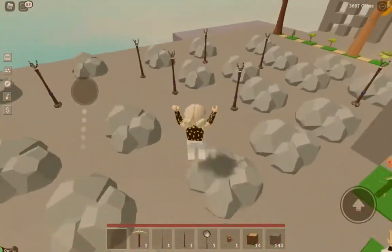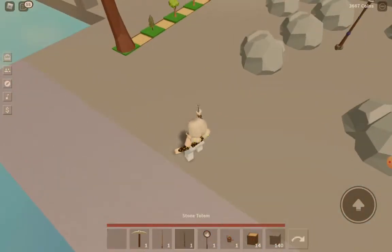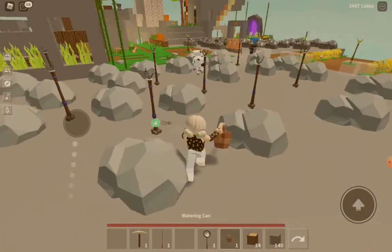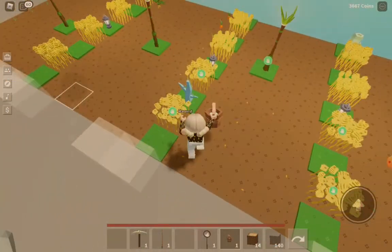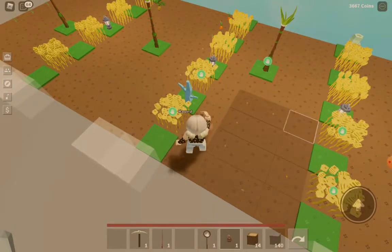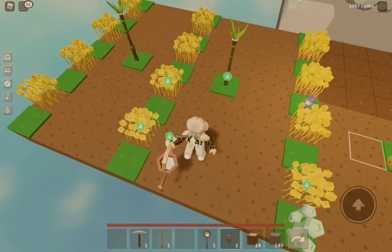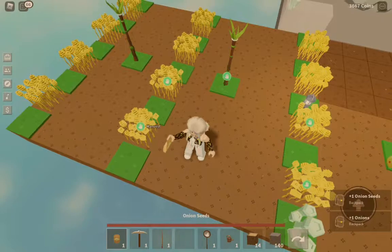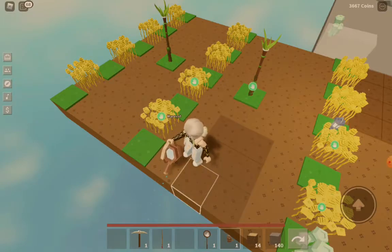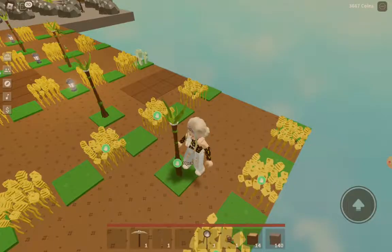Let's plant my next stone totem. Okay, that's nice. Let's water some of my crops. I like to give them room to grow. Which totem is this? I don't know which totem this is.